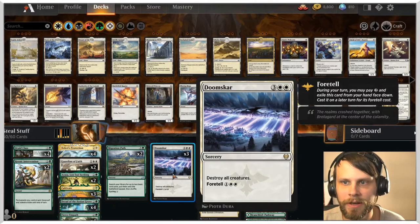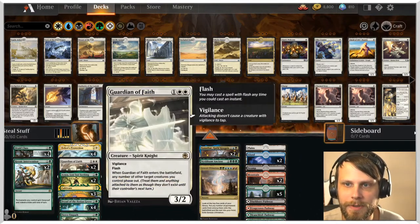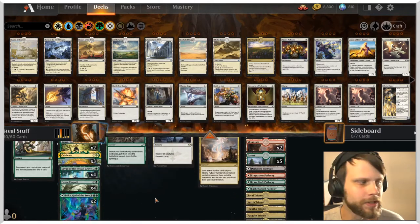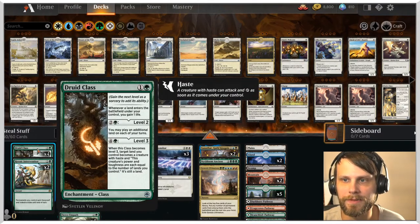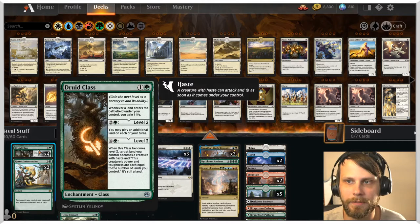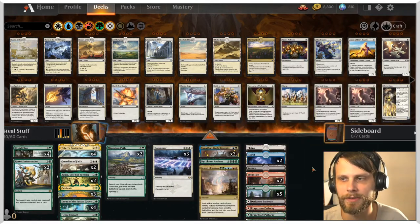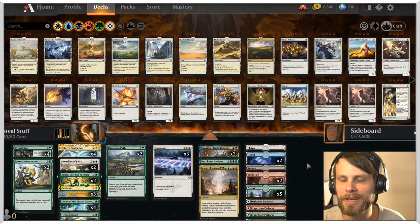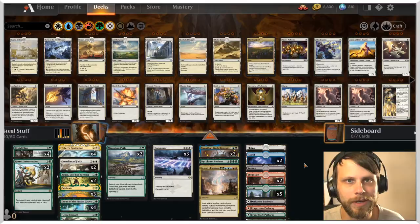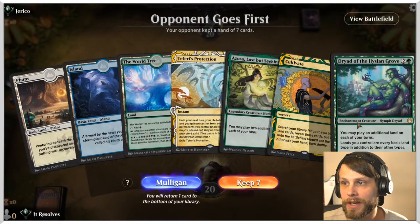For protection we have Doomskar, and if we need to we can use Heroic Intervention to keep our creatures alive. We've also got Teferi's Protection and Guardian of Faith as protection spells. Druid Class is very nice — it gives us a little extra land and some life gain to keep us in it. I've only played one game with this deck but I fell in love with it, so we're going to send it through three games and see how it goes.